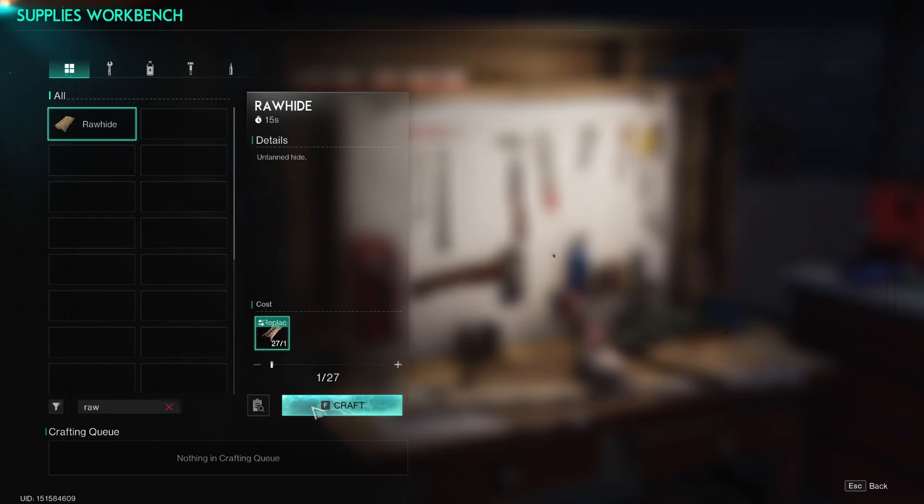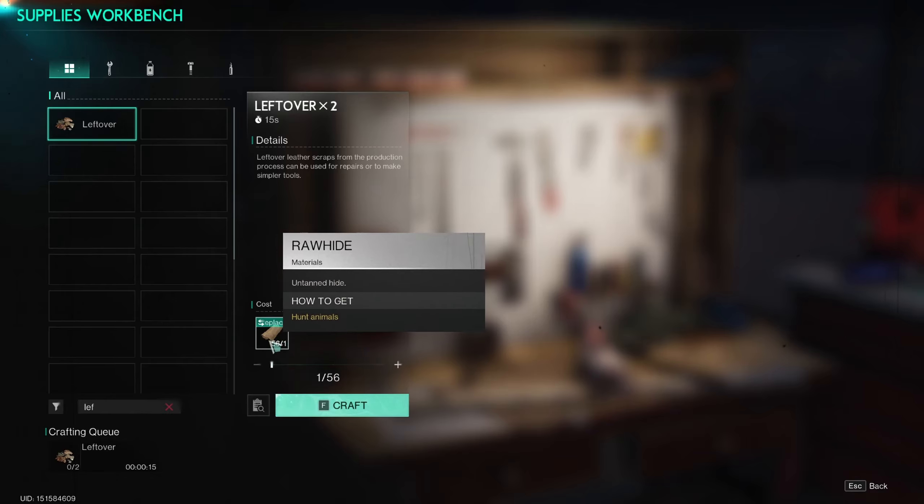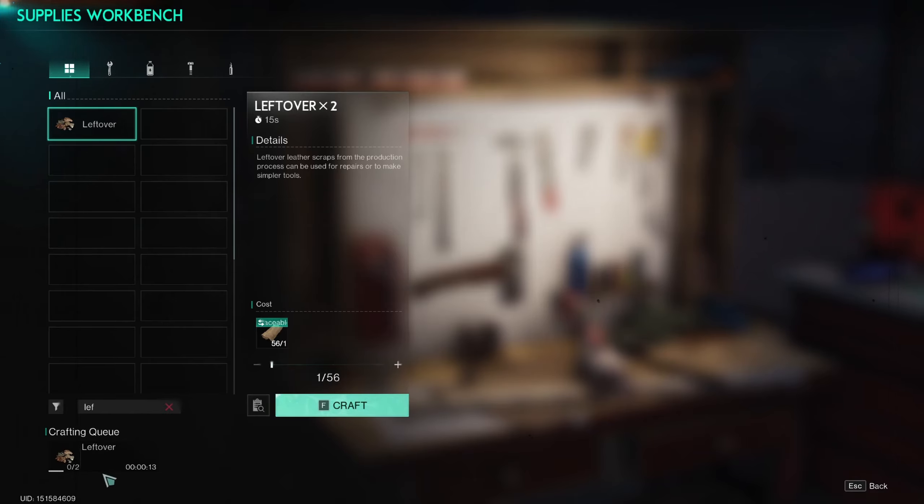Now we'll do our test to see how much we get out of this. We get one rawhide per one skin. Let's go ahead and do leftovers — you can also craft leftovers in here. You notice that by crafting leftovers in here, you get two leftovers, not one.